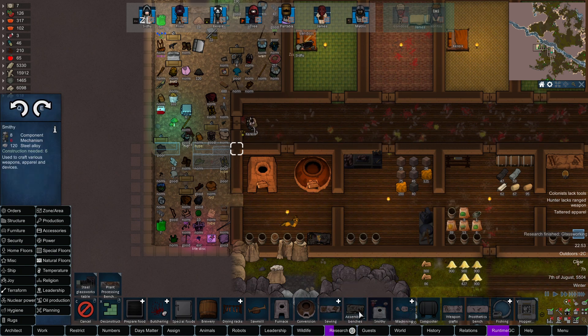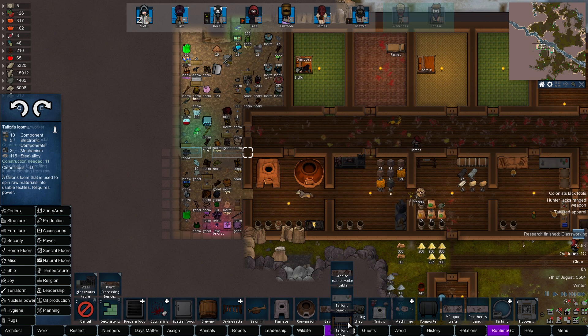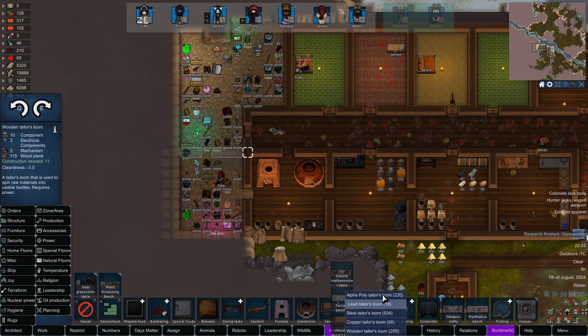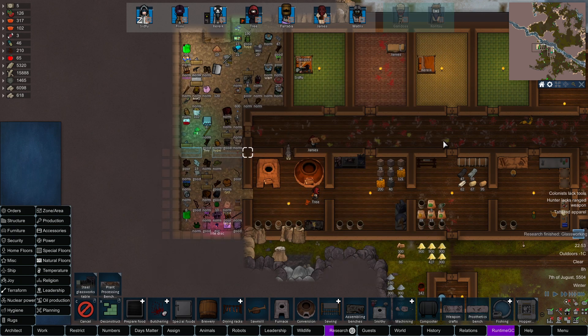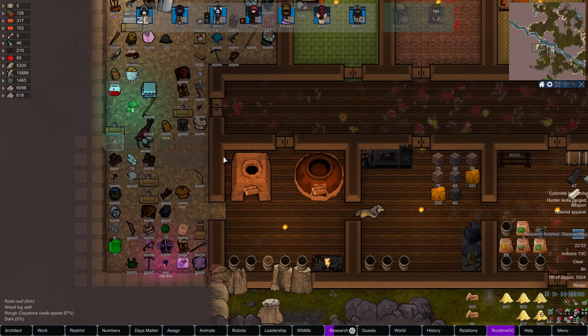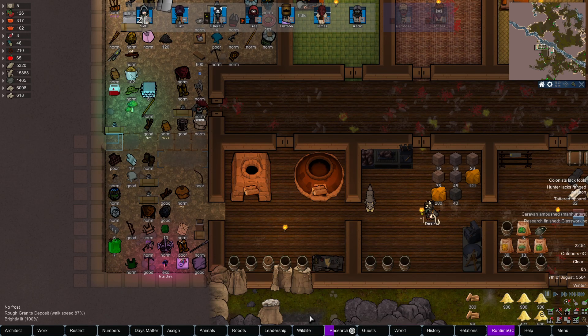Sewing — we're good. A tailor's loom out of steel would be nice, but I see that requires power. Yeah, never mind, doesn't look like we'll be building that right now. Oh — a new encounter: ambushed by manhunters!